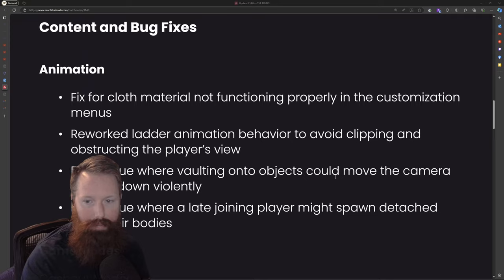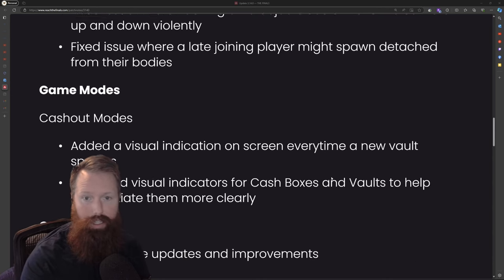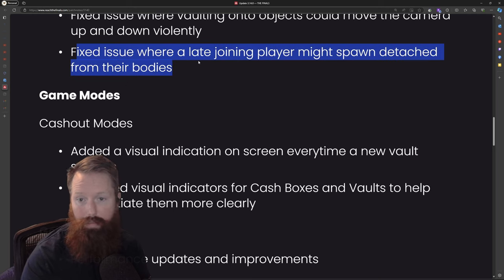Content bug fixes: fixed the cloth material not functioning properly on the customization window, reworked the ladder and some clipping issues, fixed the vaulting.